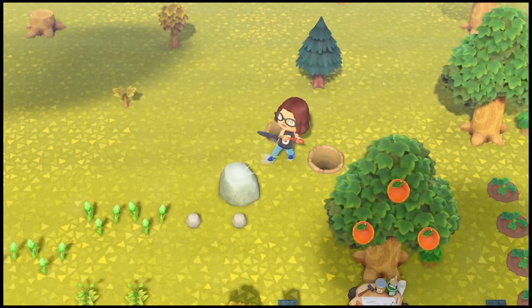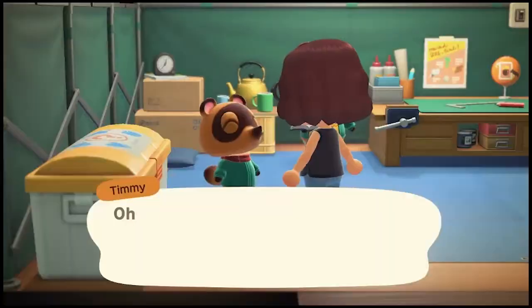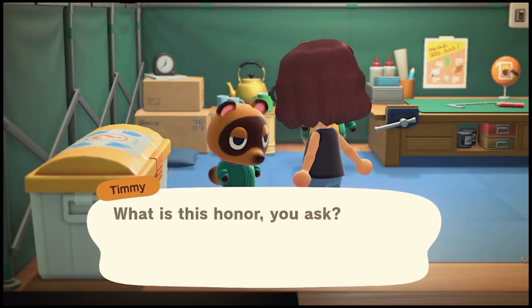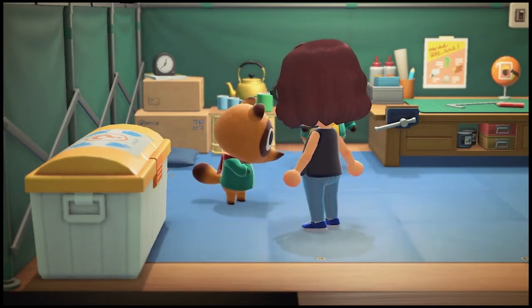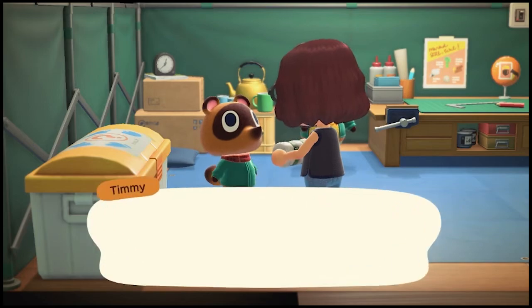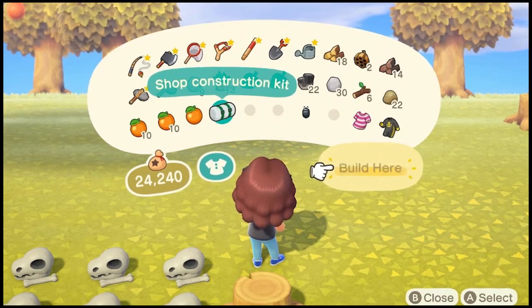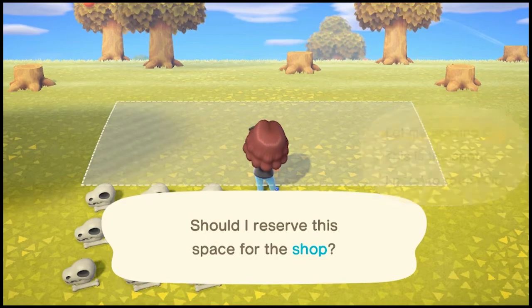I hit the rocks around the island to collect the final pieces of iron nuggets and donate them to Timmy, who then gives me the shop construction kit to place somewhere on Lapis Bay. I chose to place the shop near the airport for visitors' convenience.